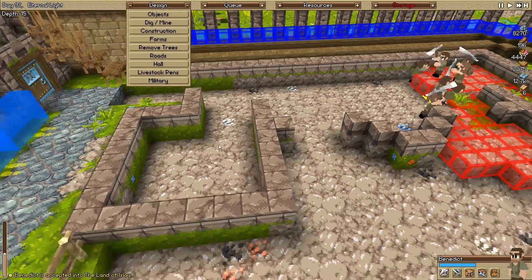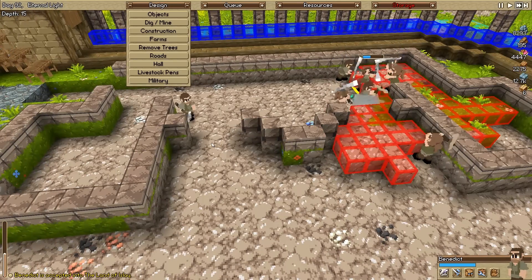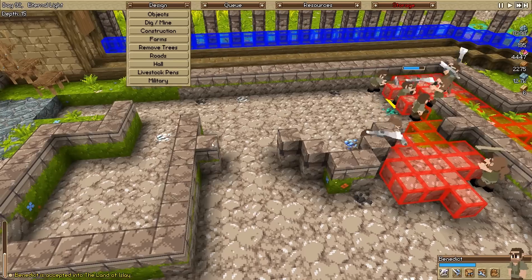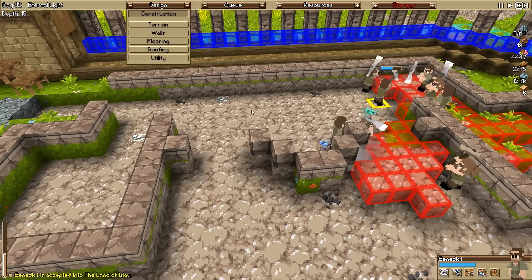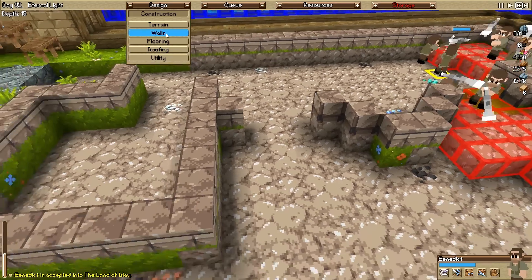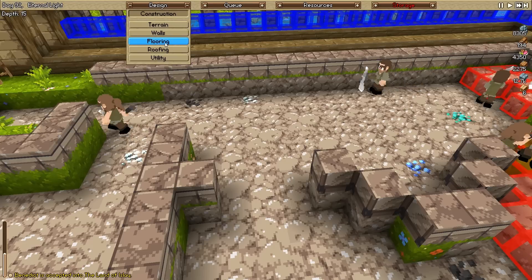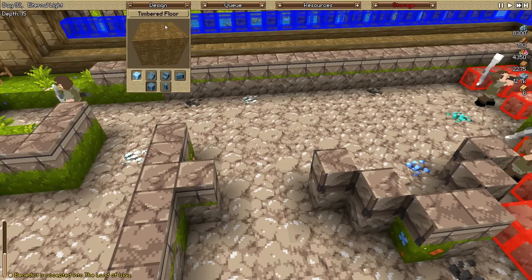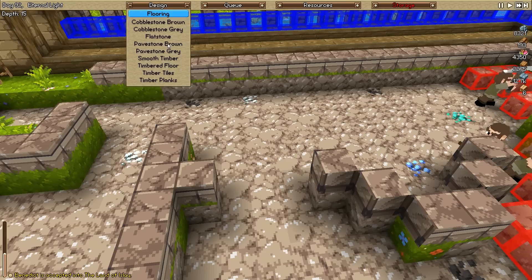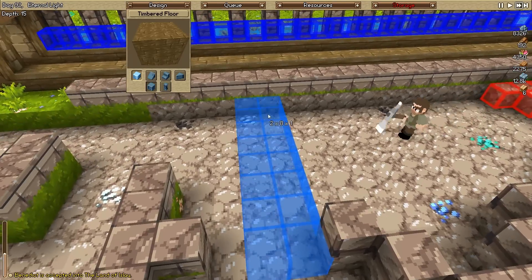Do we want stone floors or wood floors? It's a very important question because I feel like there's a lot of machinery being built in here. We're not really living in that age, so let's just assume they're using hammers and nails to make this siege equipment. We'll go ahead and make some wooden flooring. We've got quite a lot... well, not very much wood at all actually. What kind of wood do we want to use? The floor looks pretty good - it's dark, which I think suits the aesthetic.